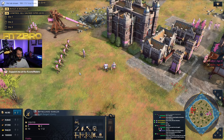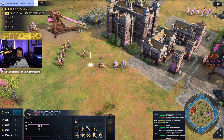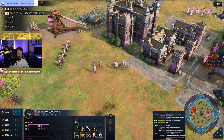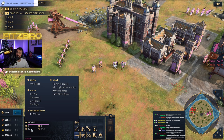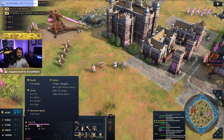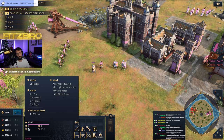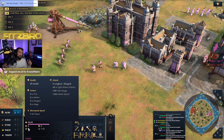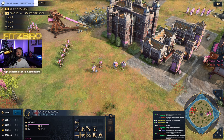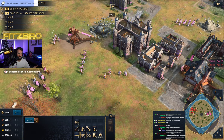Now the Wynguard Ranger versus the longbow. The Ranger has 110 HP compared to the longbow's 95, and 10 damage versus the longbow's 9 — one more damage. Most interestingly, the Wynguard Ranger has nine-tile range while the longbow has seven-tile range. Think about that — the longbow already has some of the most range of any unit in the game, and this thing has two more tiles of range than the longbow. That is a massive range differential.